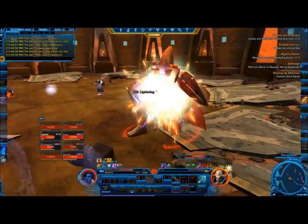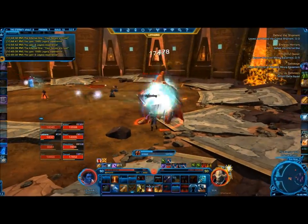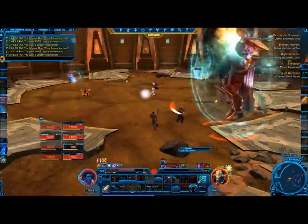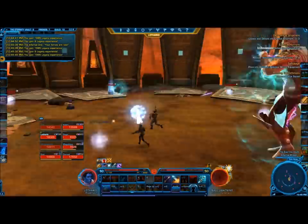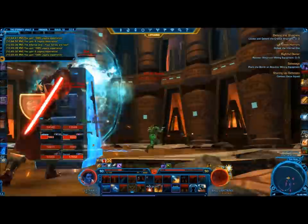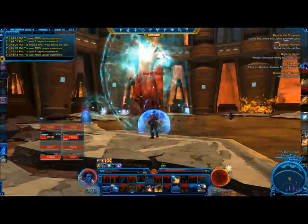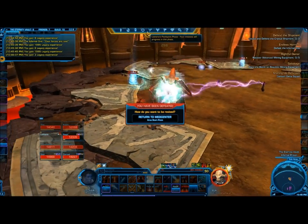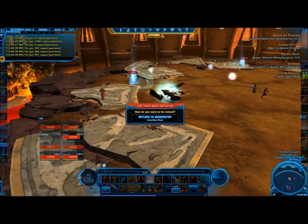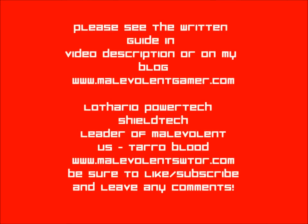If you can follow this procedure — the tank positioning him correctly and everyone DPS-ing hard during the times when the shield breaks — you should have no trouble killing Soa, even though I die here at the end. Be aware that the yellow obelisk when it crashes down can and will kill you if you're nearby, so make sure to call it out and don't let any of your members get hit by it. Good luck and have fun in Eternity Vault and Star Wars.